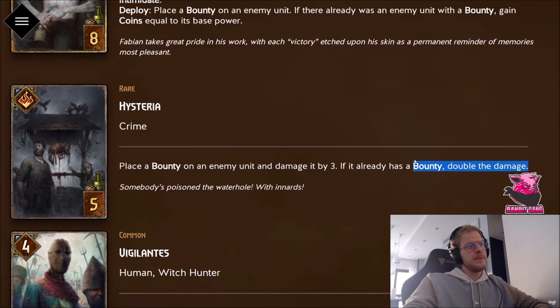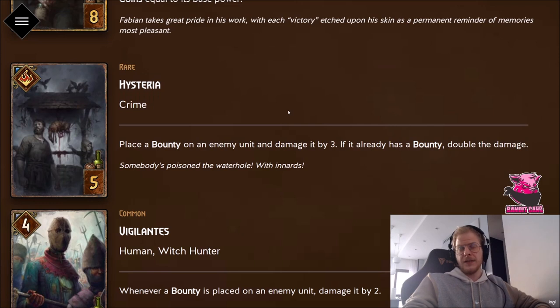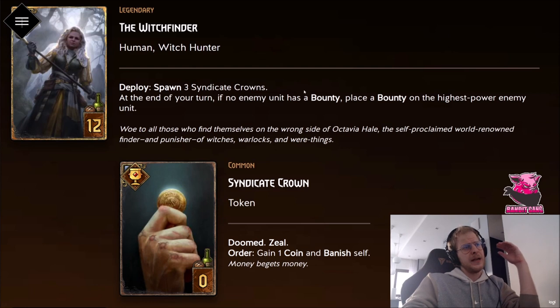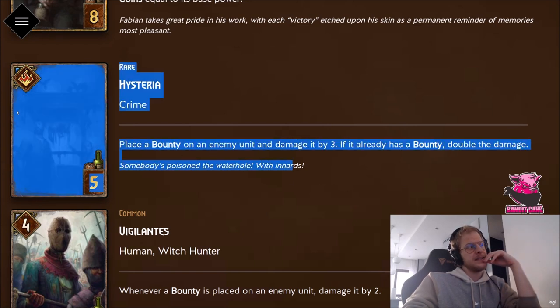In a Line Pocket deck, you probably won't see more than one copy. But in full Bounty decks it's a must-include — if you play Vigilantes and need to kill something, you can deal eight to it, and dealing eight damage to a unit with a bounty is absolutely nuts. One of the problems with Bounty previously was not having enough good ways to place bounties — Witch Hunters are very slow. This is the better version. It also synergizes with Witch Finder, which puts a bounty on the highest unit, and Hysteria gives you the reach to follow it up.